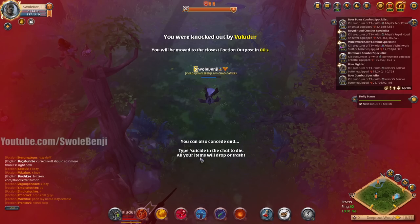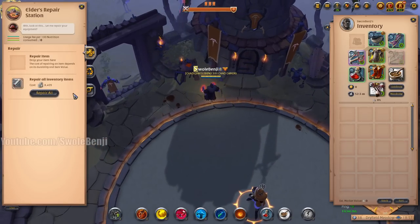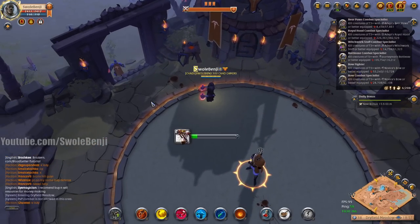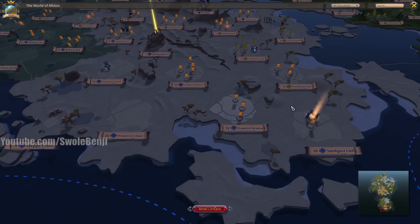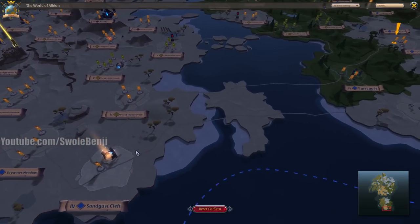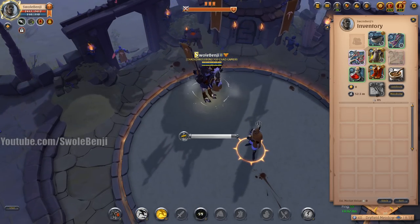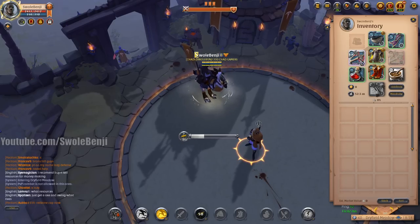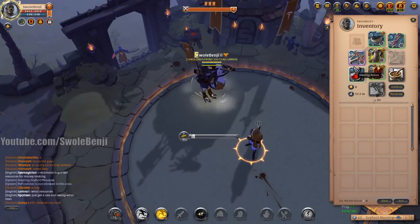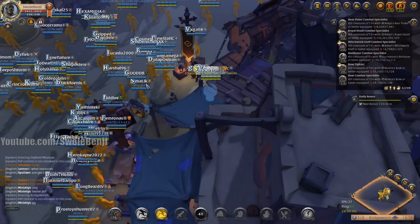I want 9000 points before I end so I can get a little chest to pay for the repairs. We've spent about 32k on repairs this video. Wait — I got ported all the way to a blue zone. Video's over. It was fun playing bear paws. I'm going to take double bladed out for a test spin and see how that feels. Whichever feels better is the one I'll go with.